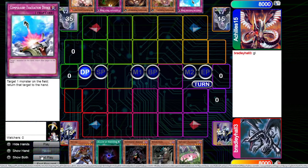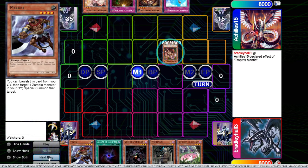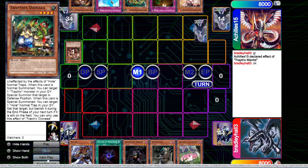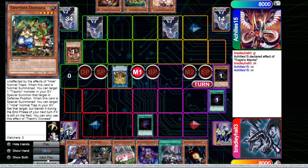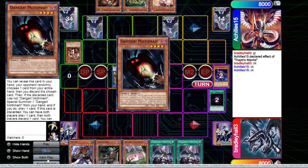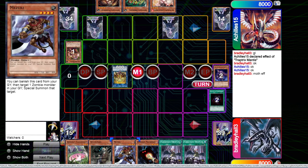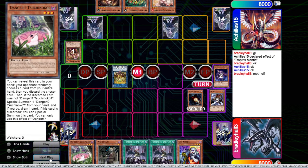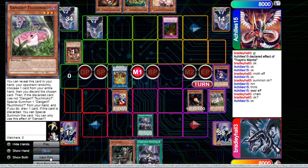Now we jump into replays. This first game is against Trap Trick - they're going first obviously. They've opened Ash, Floodgate, Mermail, Mantis, and Compulse. We've opened Mizuki, Allure, Doomsday Horror, White Mare, and Danger action. This was the list before I was maining Lightning Storm. They do their regular Trap Trick setup. I banished the Horror mainly because I don't think I'm going to make use of it - and I kept both Droplets because if I hit one off a Danger I'll still have one for the Sarah.